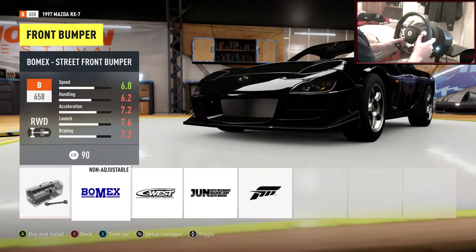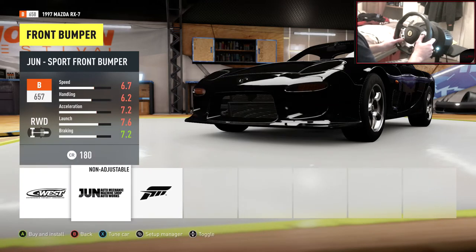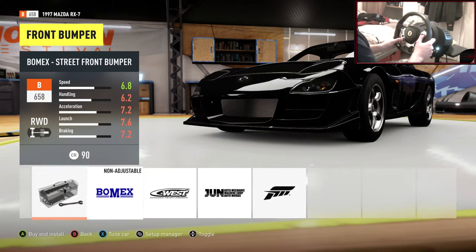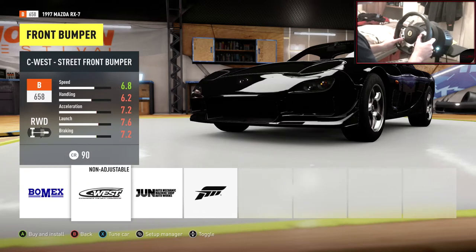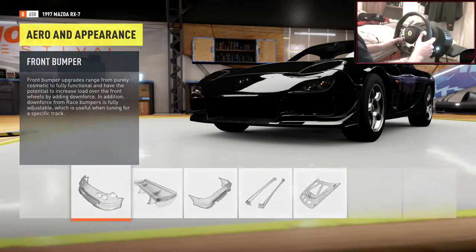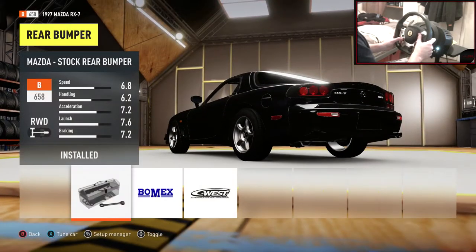Aero and appearance - you can choose whatever you want. I do like the RX7 with stock body kits but that C West one looks very nice. Let's go for it - let's do the C West. I think it's called C West. I always get confused by their logo. I'm not going to put a wing on it - I like the RX7 without wings.